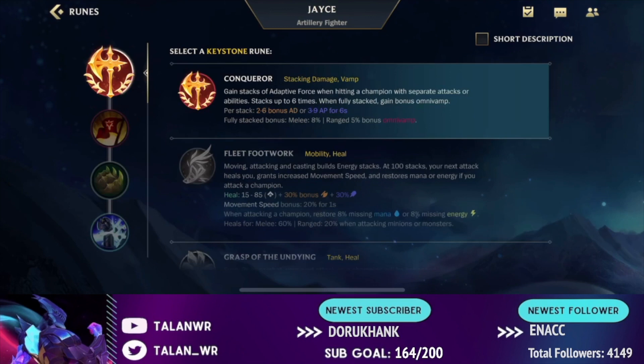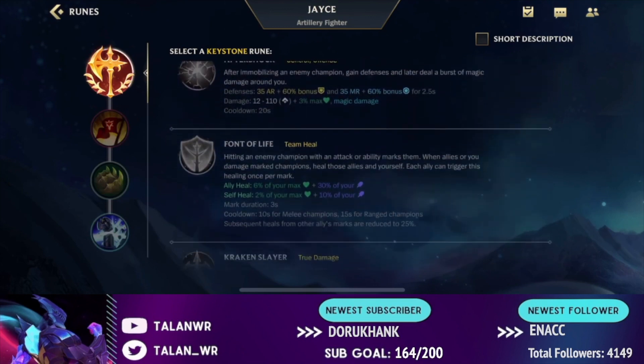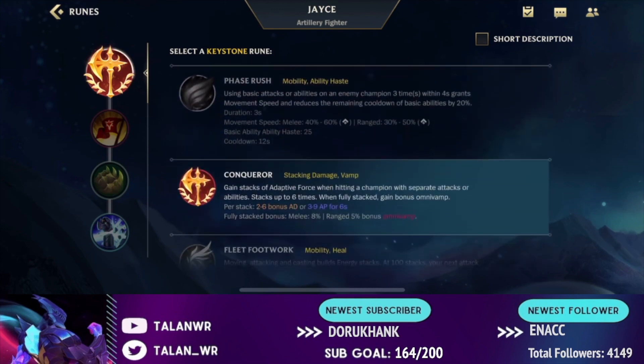I would recommend the Hallbreaker build first, but the lethality poke build is especially good into squishies. For runes there are two choices: Conqueror and Electrocute. Some people like Phase Rush but I personally wouldn't recommend it, so I'll just talk about Conqueror and Electrocute. You'd typically want Conqueror into tankier champs or champs that are easy to auto attack, because you can easily stack it up with your second ability in range form.